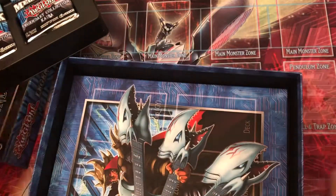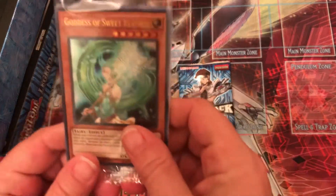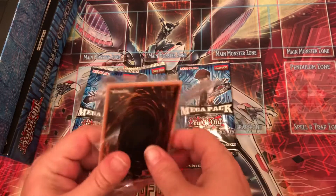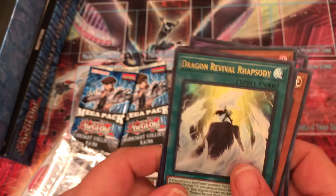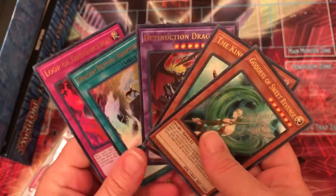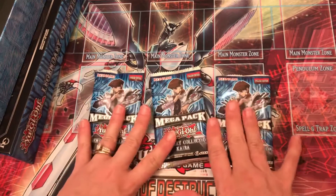Alright, let's go! I'm going to take these packs out and set them aside — three packs. And these are the promo cards. We have Goddess of Sweet Revenge, The King of D, Destruction Dragon, Dragon Revival Rhapsody, and Loop of Destruction. These are your promos — they're the same in every box. Set those aside and let's get to the good stuff.